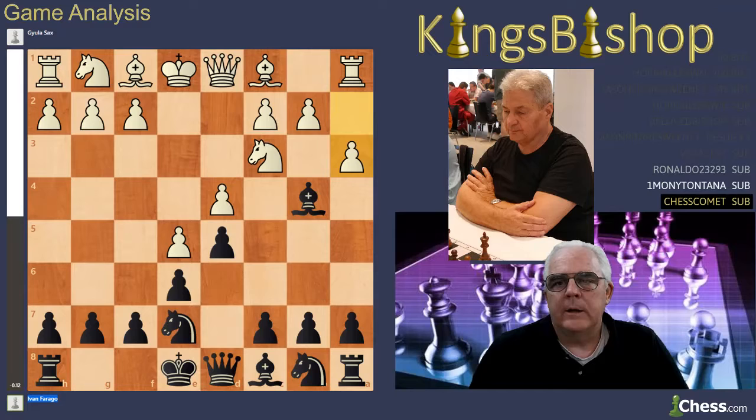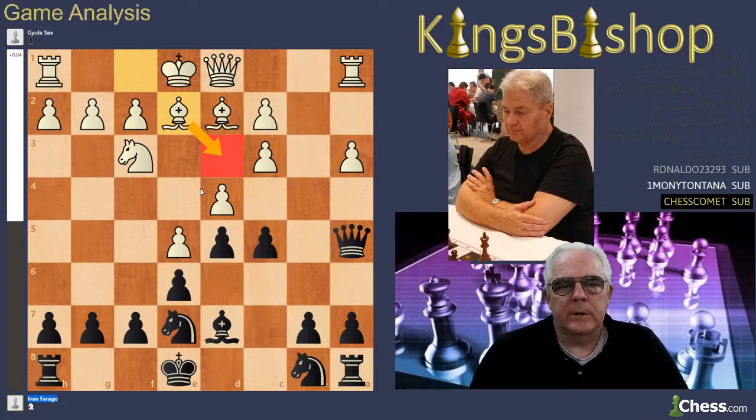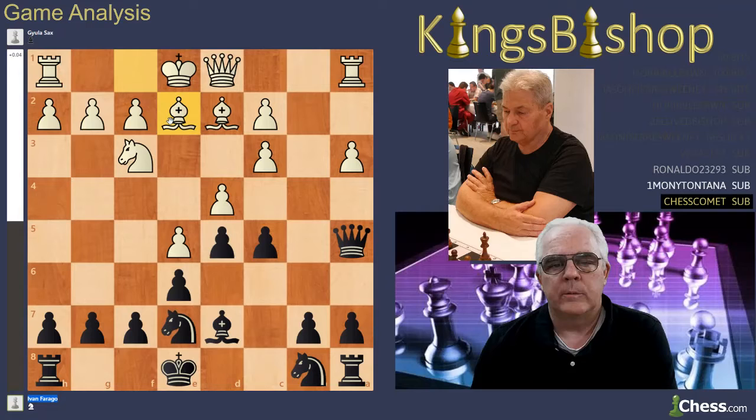Knight to e7, pawn to a3, bishop takes with check, and b2 takes the bishop. Pawn to e5, pawn to c5, knight to f3, queen to a5 — pretty normal French Defense stuff here. Bishop to d2, bishop to d7, bishop to e2. Sometimes you can put the bishop on d3, provoking the c4 pawn push, and then tuck it back onto e2.